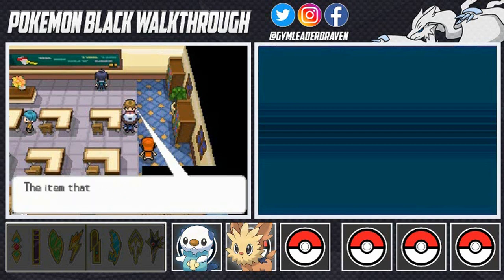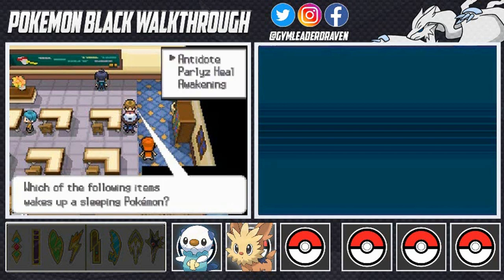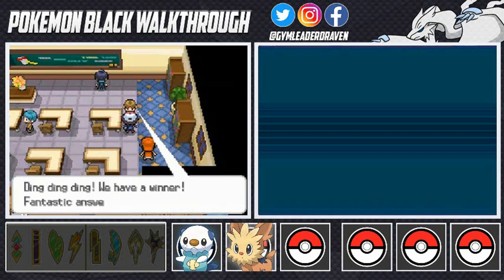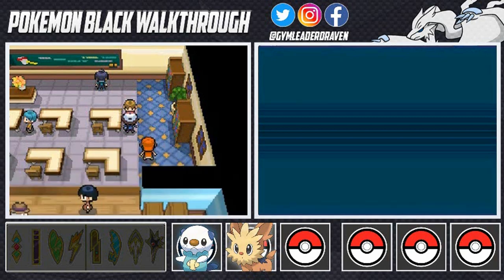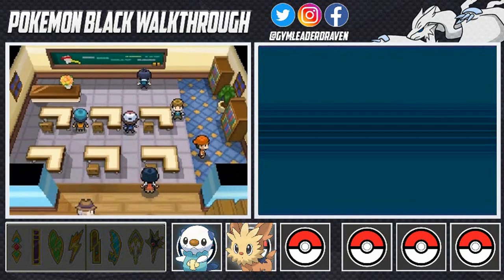Next question: which item cures paralysis? The Paralyze Heal. And which item wakes up a sleeping Pokemon? Very easy — an Awakening! Ding ding ding, we have a winner. Since we know so much about status conditions, the teacher gives us a Full Heal — the very first of its kind before we progress further.